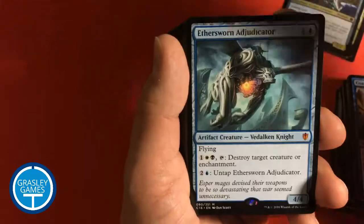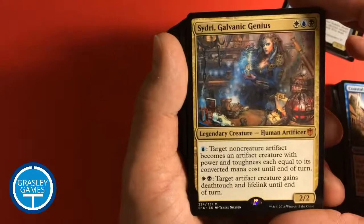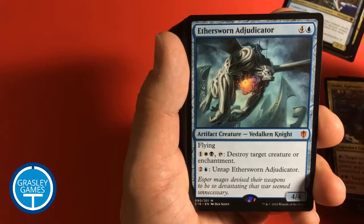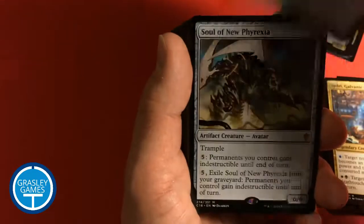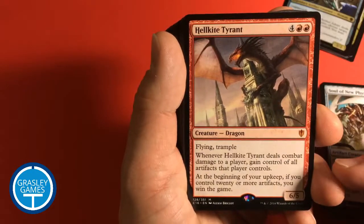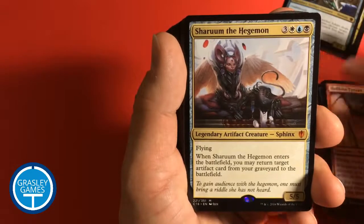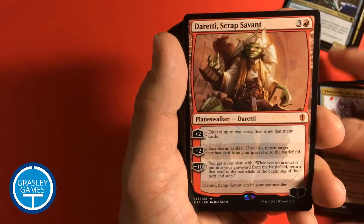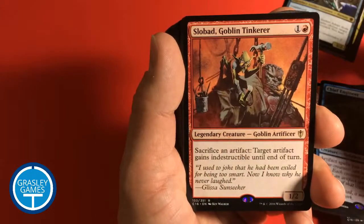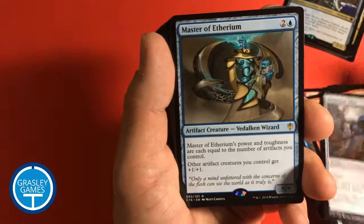Sydri is a legendary creature as well and could be a Commander — makes a pretty cool Commander. I think I've heard the episode where they made a Sydri deck on Commander's Brew. Aethersworn Adjudicator, Soul of New Phyrexia, Hellkite Tyrant — that's the one where if you have a lot of artifacts, you win — Sharuum the Hegemon, also a legendary Sphinx, Daretti Scrap Savant Planeswalker, Chief Engineer, Slobad Goblin Tinkerer — legendary — and Shimmer Myr.